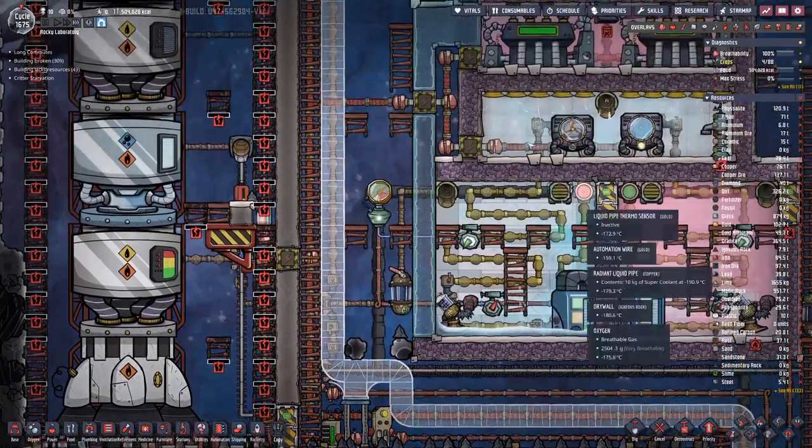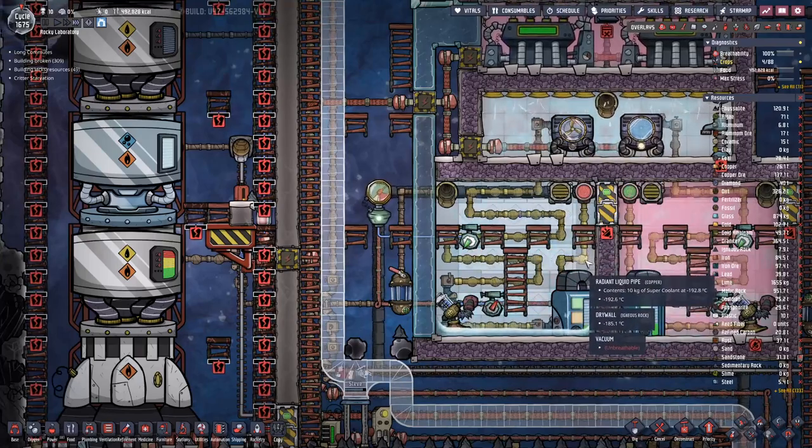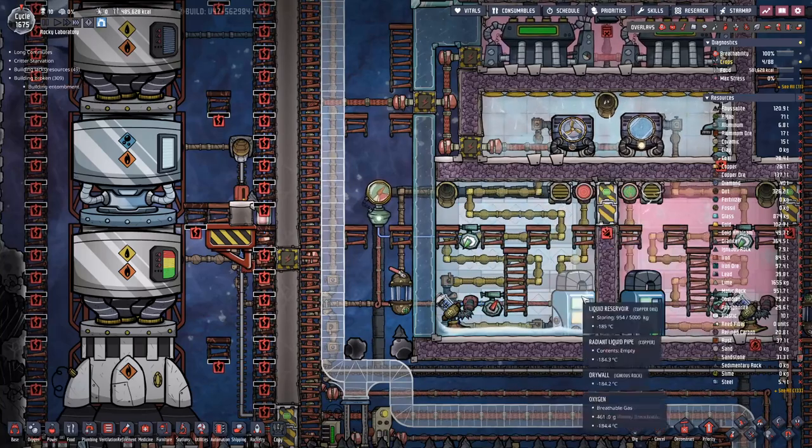At one point this high pressure vent was blocked because we had 20 tons of oxygen per tile. Now that everything is condensing it's in lower quantities. You can see currently we are not even cooling the super coolant down because it's cool enough.